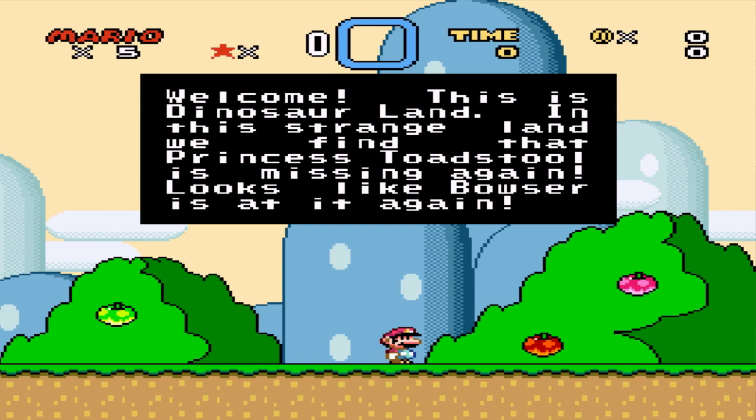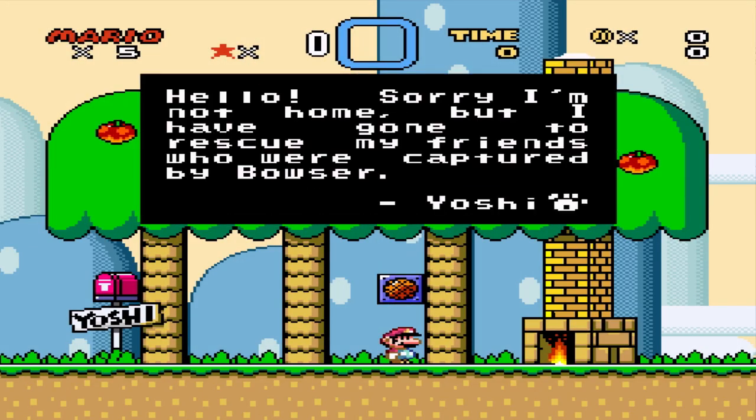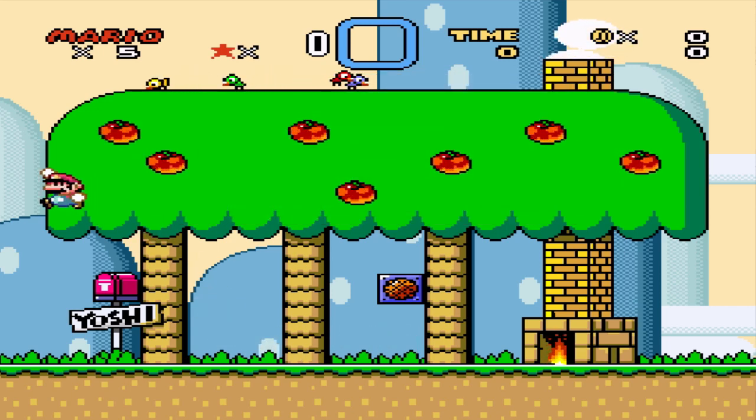Who else would kidnap Princess Peach anyway? Let's get into this game. Was there anything in Yoshi's house? I do not remember at all. Info block: 'Hello, sorry, I'm not home, but I have gone to rescue my friends who were captured by Bowser.' And you got captured yourself.